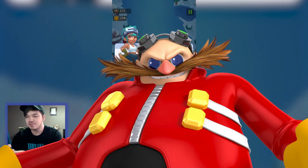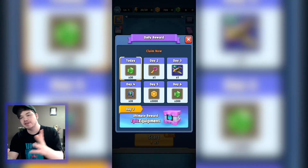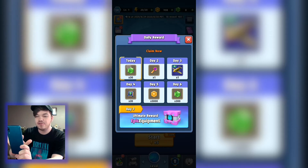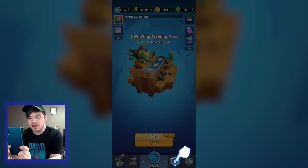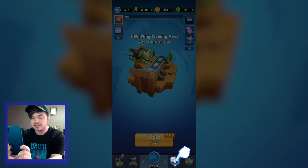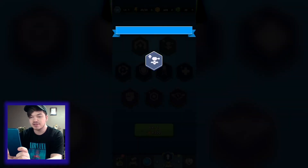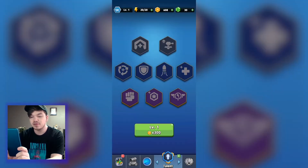Good job! Let's see what we can use our coins for. After you complete the training you go straight to the daily rewards which gives you 30 gems — let's collect those. Now it's telling me to go to the upgrade screen. I've got 900 coins so let's level up by one and see what we get.